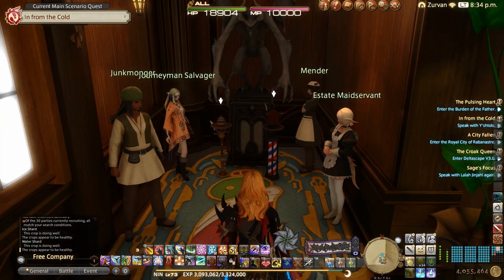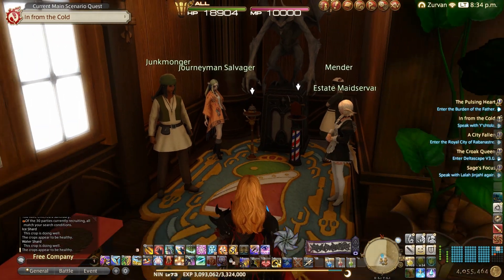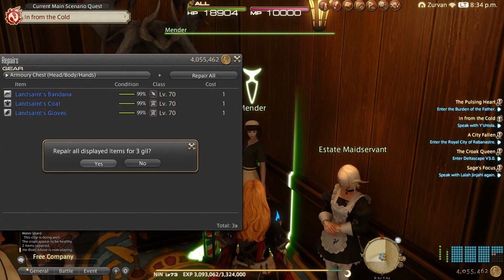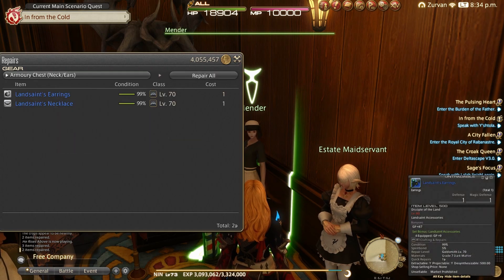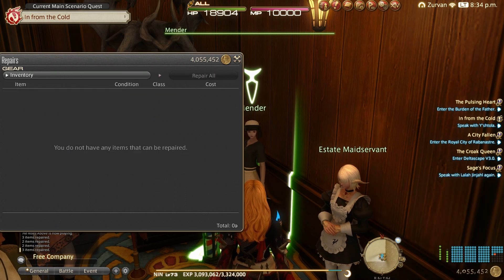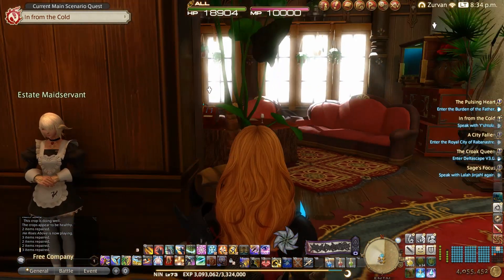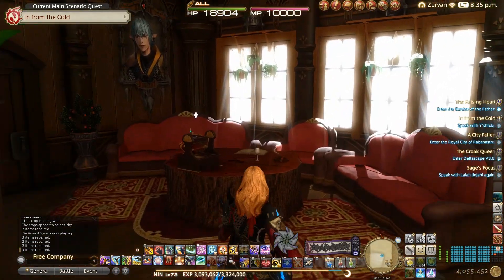You've got your mender here, your maidservant to pick up housing items, your junk monger so that you can sell items off and pick up brooms to clean your stables and keep that in good order, your esthetician so that you can look good — always a serious consideration — and access to your retainers, which is another really handy thing. It's good to be able to take care of a few things in one place that you'd normally have to run around to do.